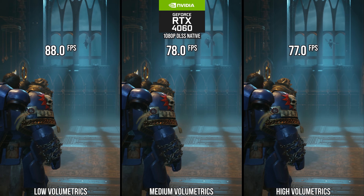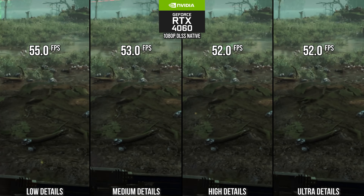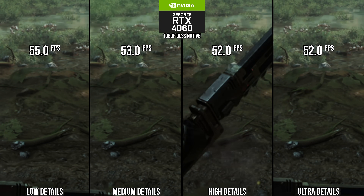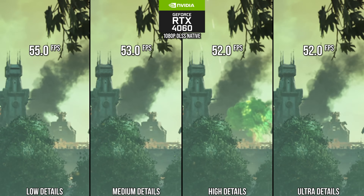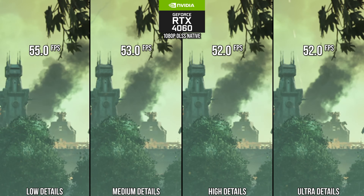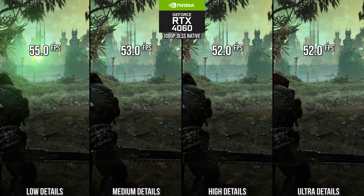As measured on an RTX 4060 at 1080p native, the detail setting changes two things: it changes the tessellation factor on the ground, and on the low setting more noticeably degrades LOD at a distance. It also degrades slightly from ultra to medium, but that's less noticeable than on low. For an optimized setting, medium doesn't look too different from ultra in most scenes, and gives a 1% performance win.